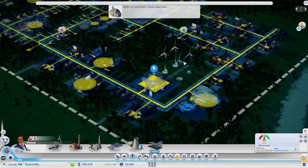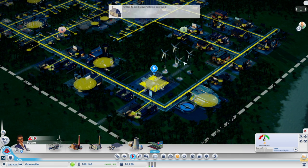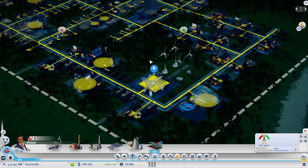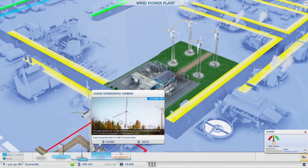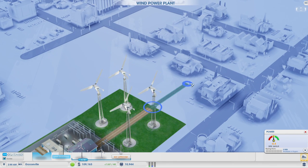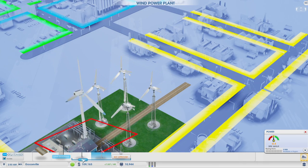That's not good at all. We're at zero - we definitely need more power. Let's go back into building, maybe build a large one. We need to build another road first. I just want to build a large one, why can't I build a large one?